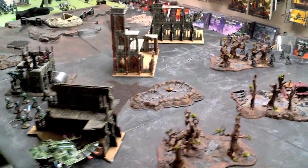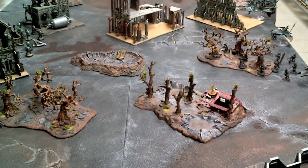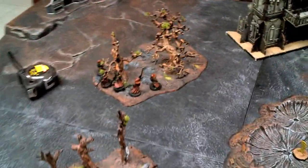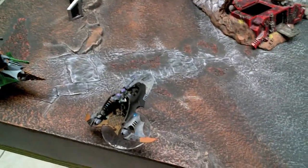In reserve I have my Razorwing. My Eldar Jetbikes and Hellions are deep striking — because that's always fun. The two Infiltrating Pathfinders showed up: one in the little bunker on the hill, and one in the forest to the west. They open fire on the Venom, doing nothing.